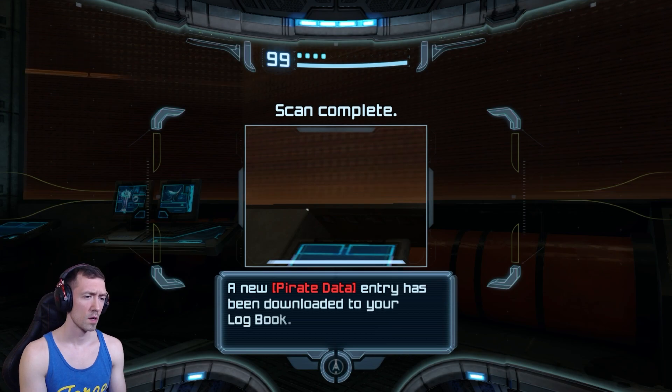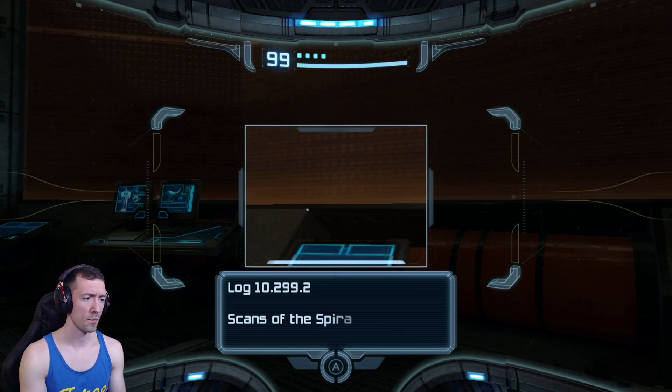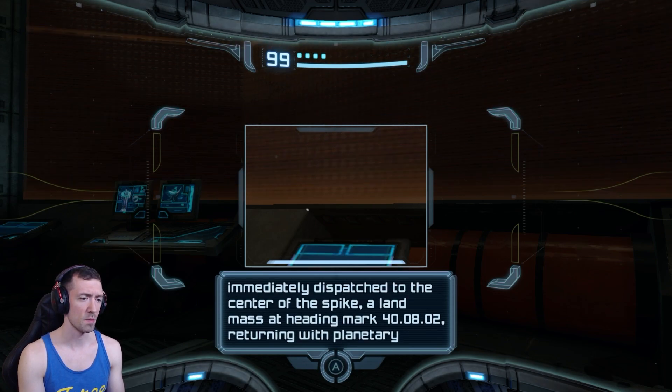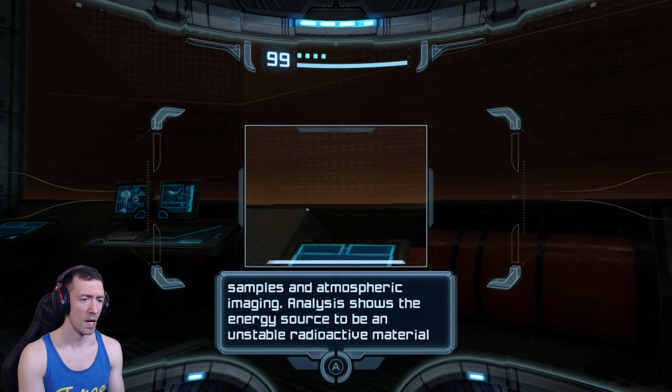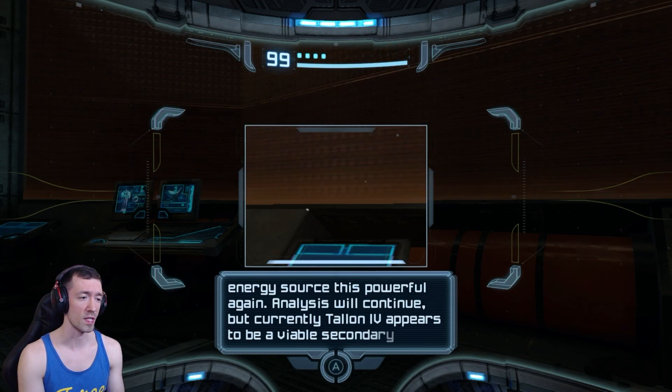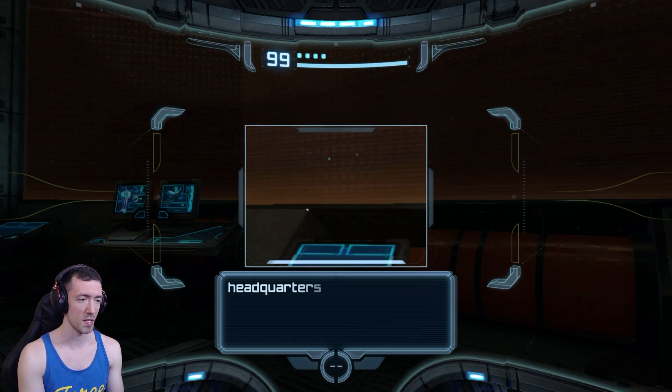Got a whole bunch of stuff here. Some pirate data: 'Scans of the spiral sector detected a massive energy spike emanating from a wanderer-class planet identified as Talon 4. Scout reconnaissance was immediately dispatched to the center of the spike. A land mass at heading mark 40-0802 returned with planetary samples and atmospheric imagery. Analysis shows the energy source to be an unstable radioactive material of enormous potential. We are unable to form an accurate risk assessment at this time, but we are unlikely to find an energy source this powerful. Analysis will continue.'